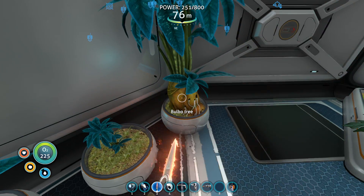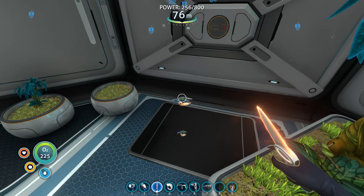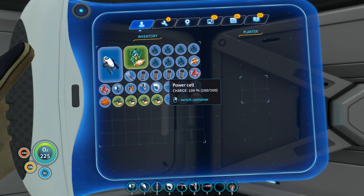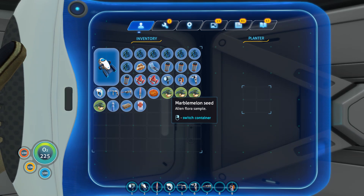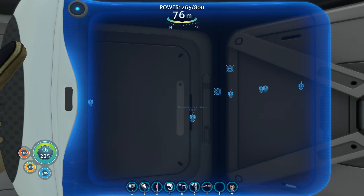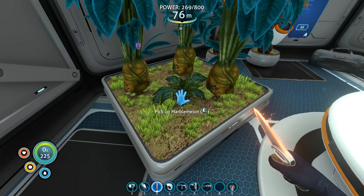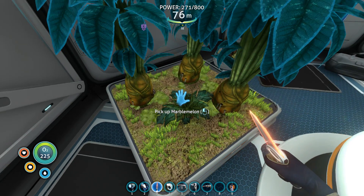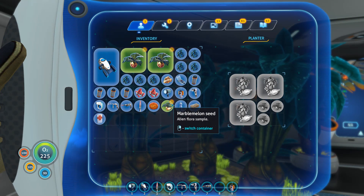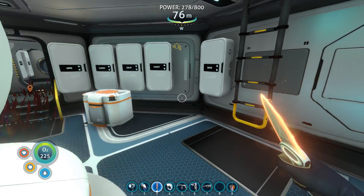I'm gonna grab a couple more food here - might as well. I accidentally ate - you know what, we'll just put these in here for now. Let's see if that helps me out here. So now I've got some of these, this is good. Alright I think we're good - let's get into bumblebee and get out of here.